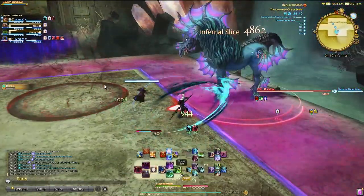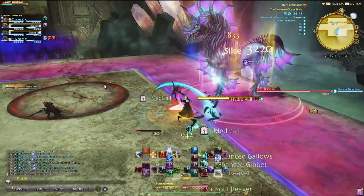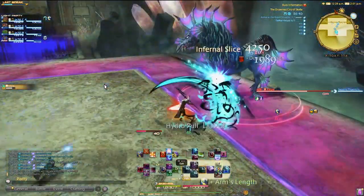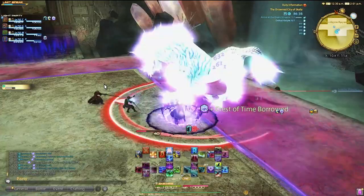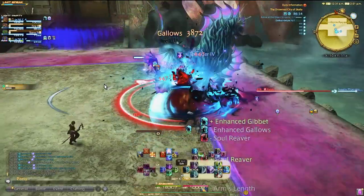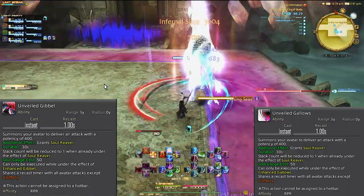It's a really nice and easy rotation at this point. For me, I just needed more time to figure out the hotbar situation for it to make sense. Just like any other job, we use the yellow border abilities over the other ones since that means they are procced or buffed up. We also get Unveiled Gibbet and Unveiled Gallows, which are just the upgrades to those abilities — no additional action is needed.